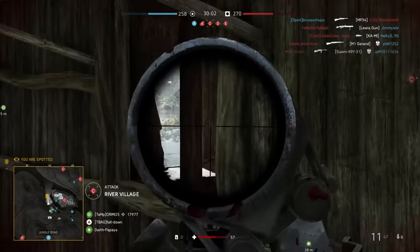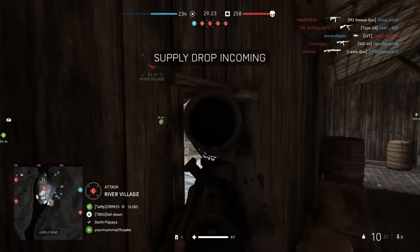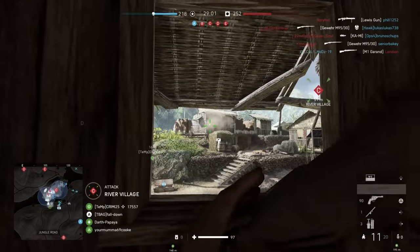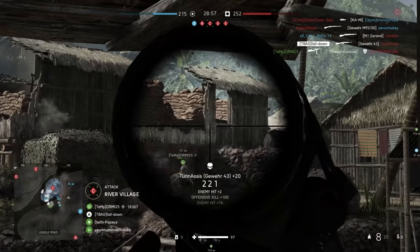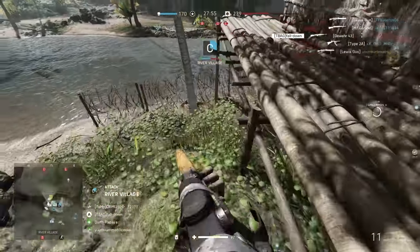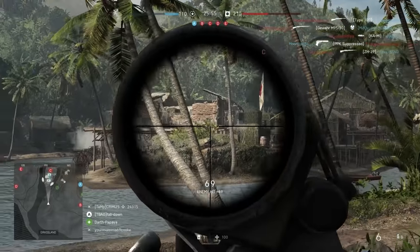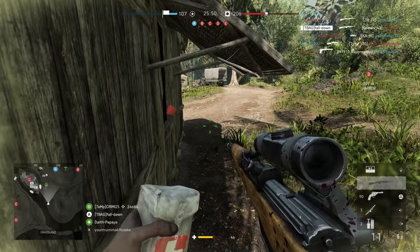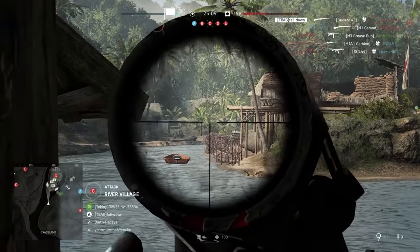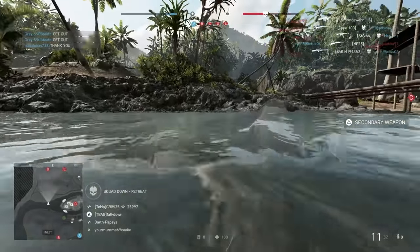The number one semi-auto rifle in Battlefield 5 according to me is the Gewehr 43. This gun used to be overpowered before it got nerfed — it was a three-shot kill at any range, even at 200 meters, with extremely low recoil, so it could literally out-snipe other snipers. After the nerf it has slightly higher recoil and its three-shot kill range decreased to within 100 meters, which is still extremely good. It has the same damage numbers and rate of fire as the Carabine but one extra round in the magazine. The reload speed is fast at 2.25 seconds for a tactical reload — almost the fastest in this weapon class. It also has great hip fire accuracy with the right specialization, so dealing with close enemies isn't a big issue, and last but not least its scope is extremely clear, making you very accurate with landing your shots.